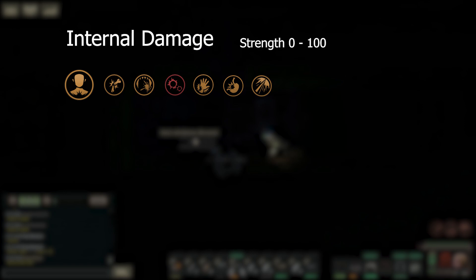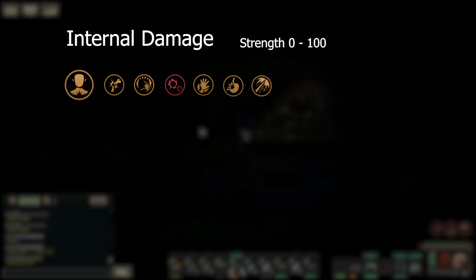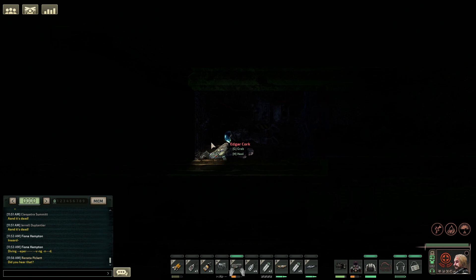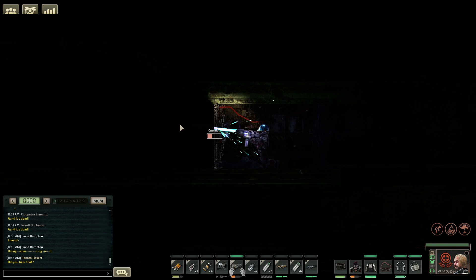First off for afflictions we have internal damage. This covers six different types of damage such as broken bones, bites and wounds. For internal damage it reduces vitality one per strength level. Internal damage is caused by lots of different things in the game including other afflictions, weapons, monsters, explosions, fall damage and the outside environment.